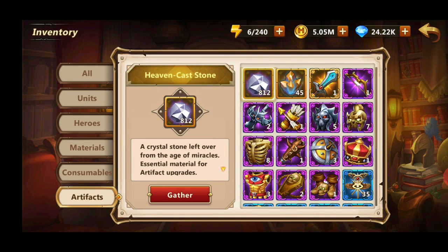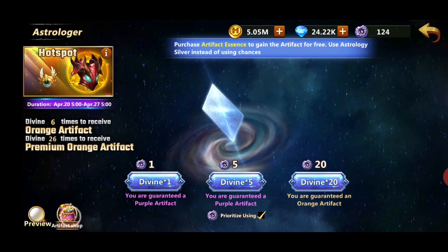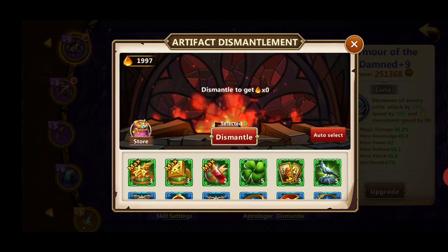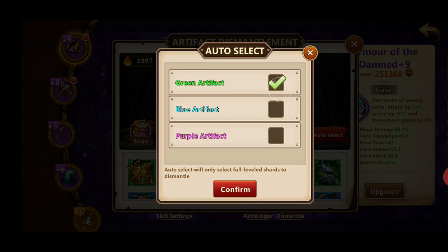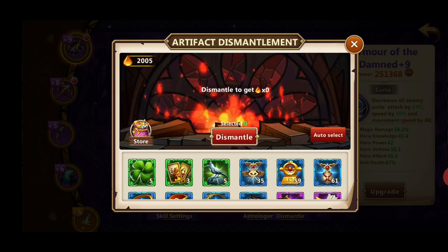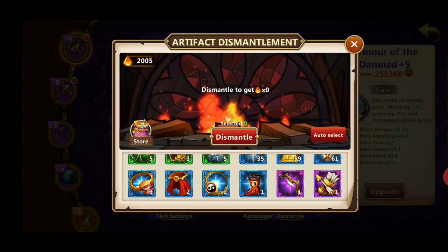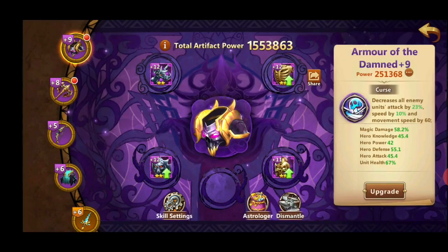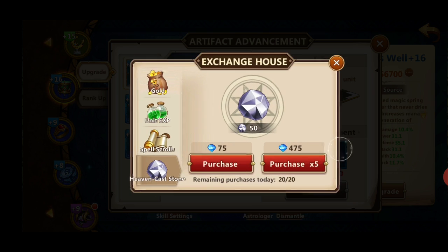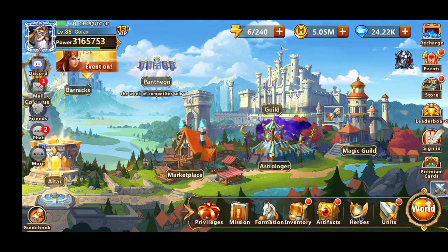Once you max out an artifact you can always dismantle it. Go to Artifacts, Dismantle, auto-select - I've maxed out these three already, so I get eight essences from them. That's how you speed up your Dragon artifact set once you get to that point. I'm also close to maxing out this blue artifact - I just need the essence. I have 60, 59, and 35 essences - that's going to give me a lot once dismantled. But it's costly to get them up: for level 18 I need a thousand Heaven Cast Stones, which is why it takes a long time.